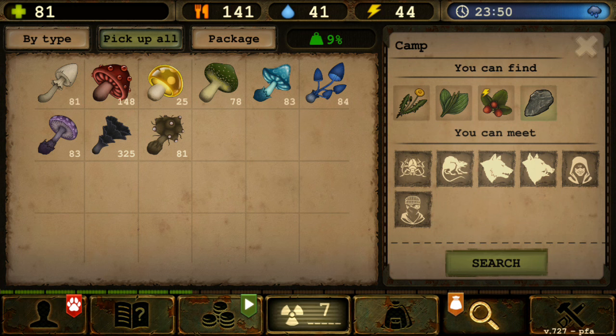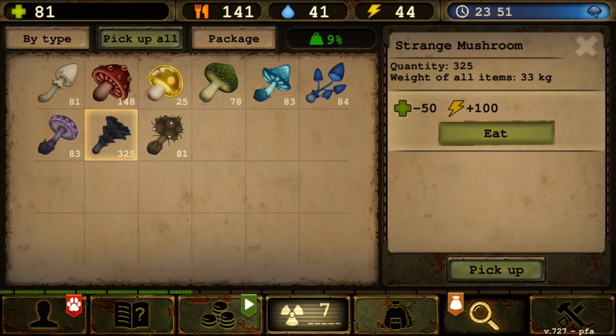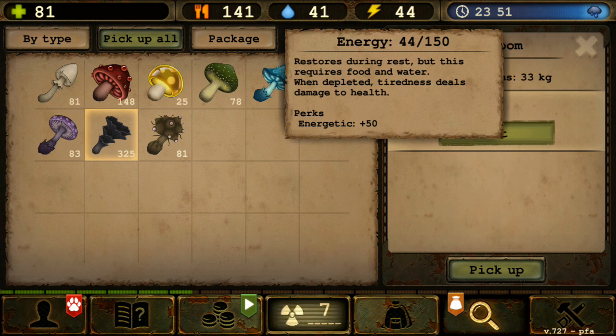I'll try the black one first, since it increases energy and if my energy is full I won't be able to eat it. With the red one, I can still eat it even with zero radiation points, so there are no conditions. But for the black one, you can only eat it if your energy is 150 or lower — at 150 you can still eat it to overflow the stat.